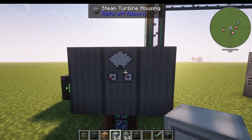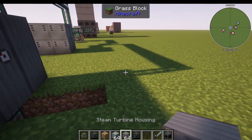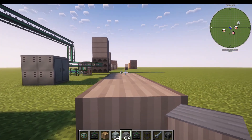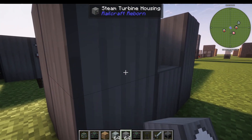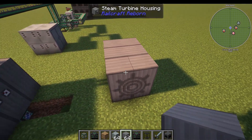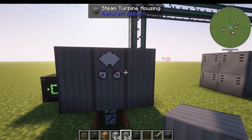We also have the steam turbine. You make steam turbine housing in a 2x3 arrangement. Right-click it and you need to put a turbine rotor inside in the rotor slot. You can see the steam usage — how much steam it's consuming — and the output showing how much electricity it's making. The steam turbine actually generates energy.